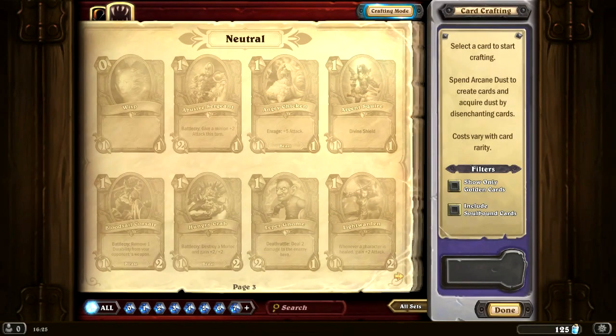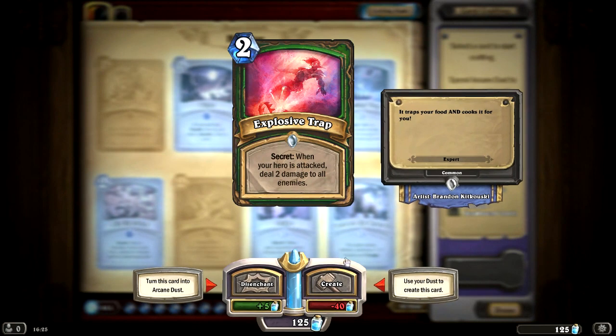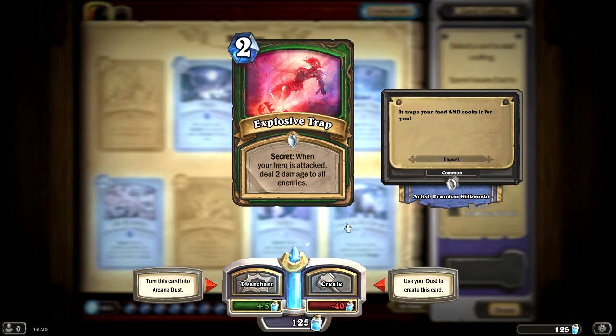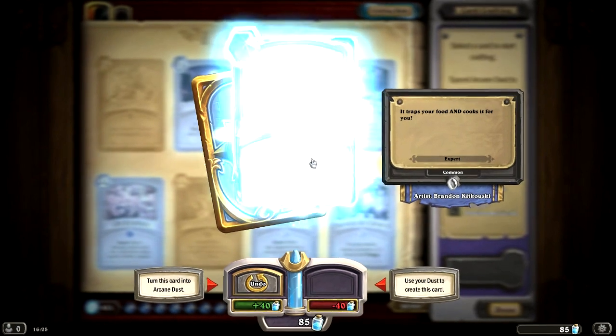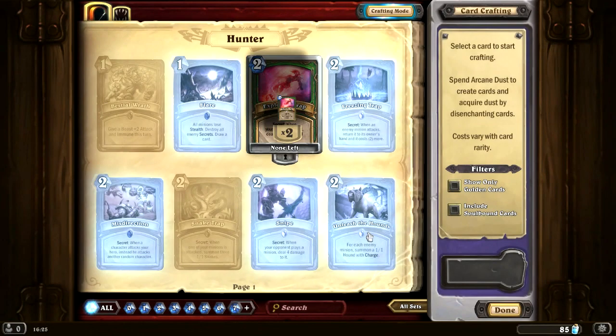I really like this part of the game — it means you're able to turn cards you don't normally want to use into other cards that you want. I think we actually got quite a lot of arcane dust out of that. We've got 125 arcane dust right now, so we didn't even need to disenchant that 1-1, but it's okay. Let's create another Explosive Trap. There we go — we're down to 85 arcane dust, and that actually means we might be able to make a few more cards.